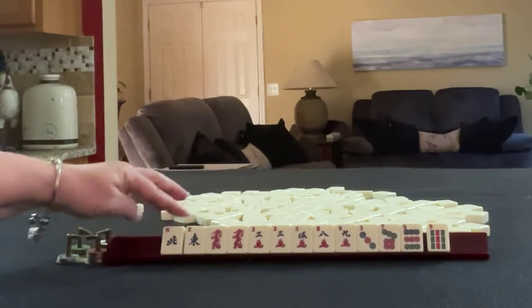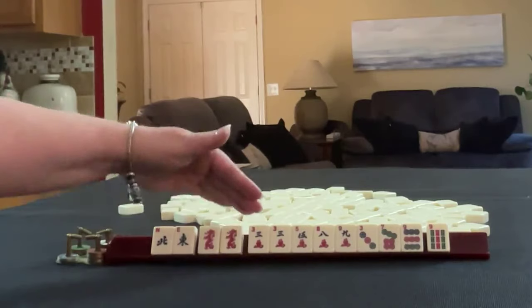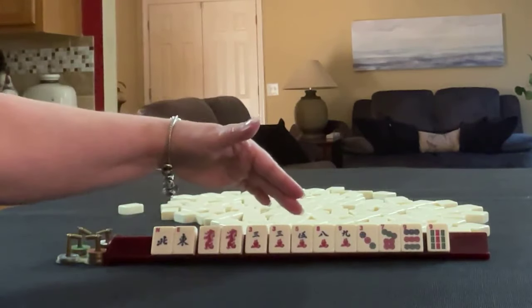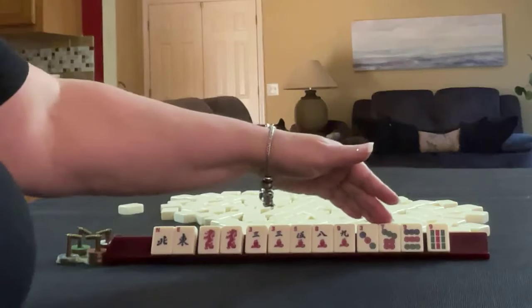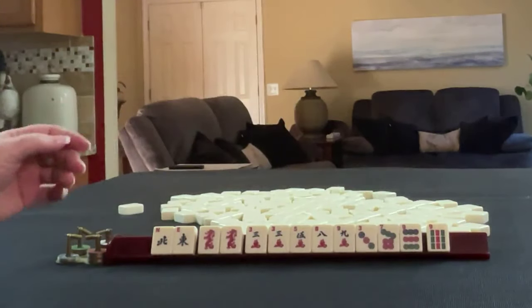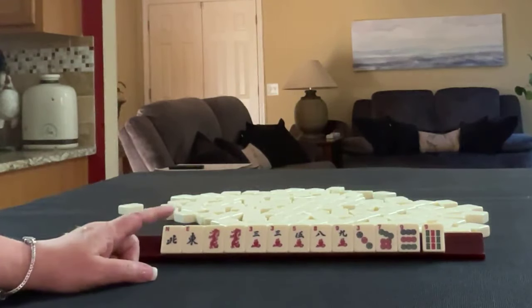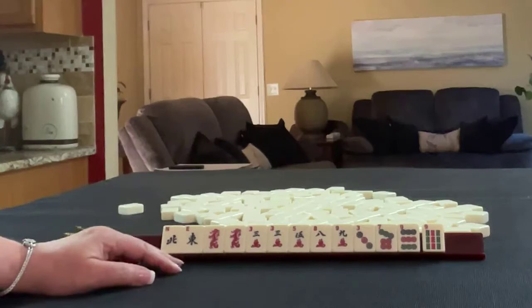We have a Northeast, Singles Pair, Red Dragon, a 3-crack pair with 5-8-9, 3-dot 7-9, and then a 9-bam. If these were your tiles, what would you focus on and what would be your first pass?